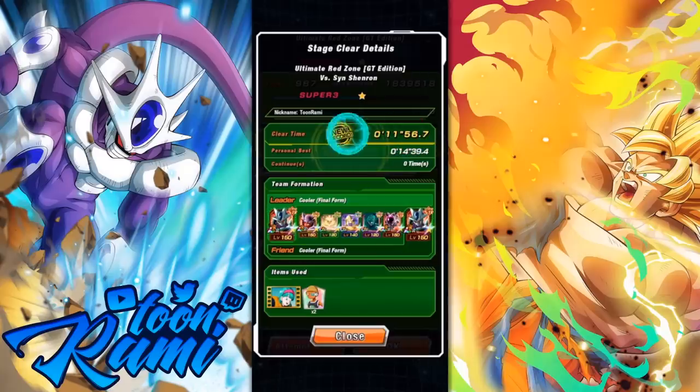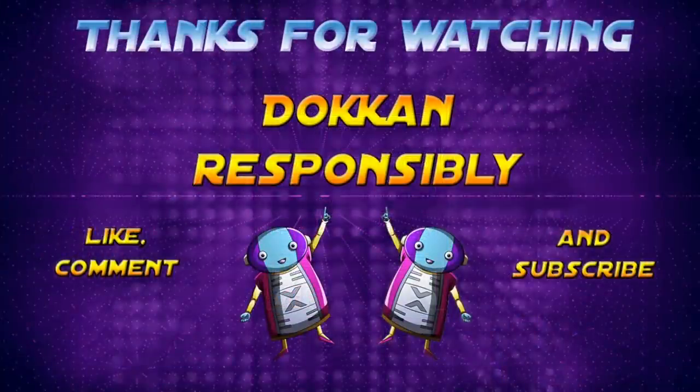That was also my fastest time ever. Shocker, considering we've got Double Cooler and Full Power Frieza, who actually did a pretty nice job in terms of damage. There you have it, folks. Thank you so much for watching. If you enjoyed the video, be sure to leave a like down below. Let me know in the comments if you were able to beat this event with an extreme team or a super team, and if you did, which team did you use and what was your strategy? Have you tried using the nuking items? Let me know in the comments down below. Also, be sure to subscribe for more Dokkan in the future and click the notification bell. Thanks again — stay tuned and Dokkan responsibly.